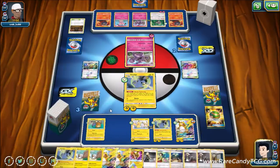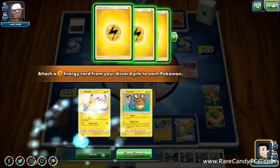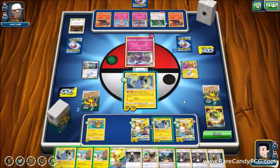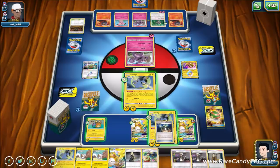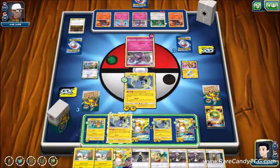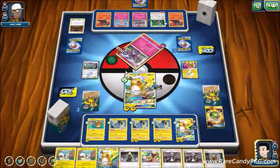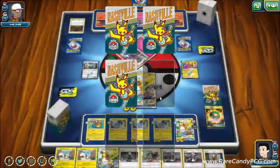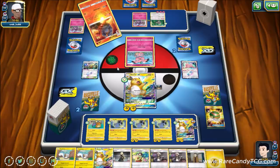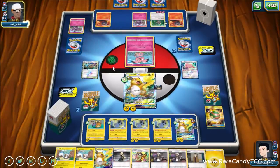We get Dedenne down as a potential alternate attacker in case Raichu gets attacked next turn. We lose to a Guzma at this point either way. EXP Share goes on the damaged Raichu in case our opponent has their own Wondrous Labyrinth. We go for Powerful Spark and take the knockout, but we really need our opponent to whiff a KO on one of these next turns — we're a little behind in the prize exchange. We do have a fresh Raichu, and they don't have Shrine or Choice Band right now, so they're not quite as threatening.